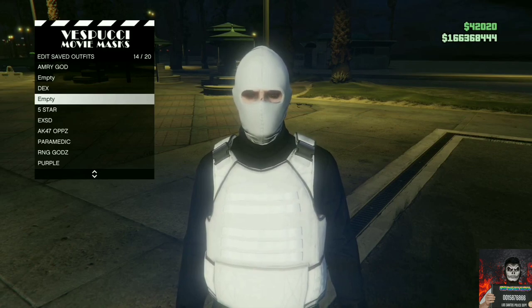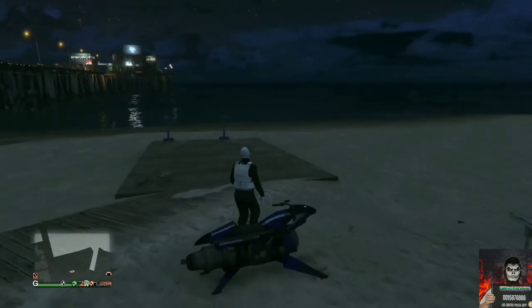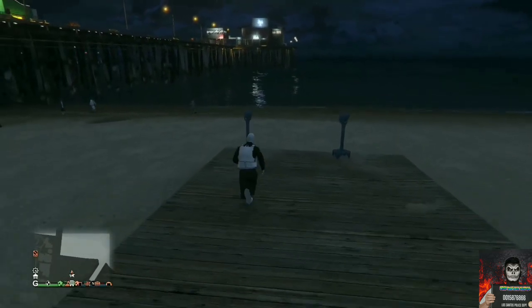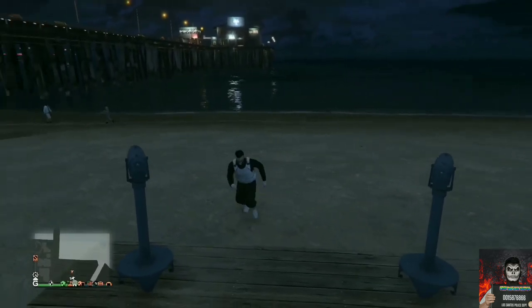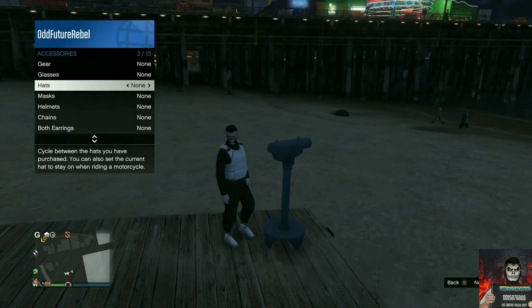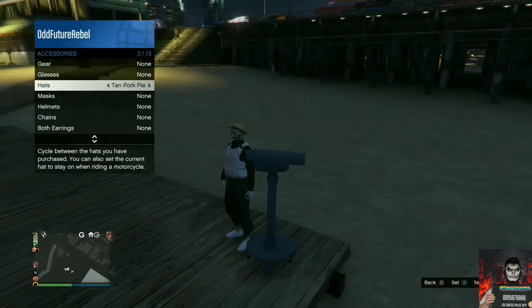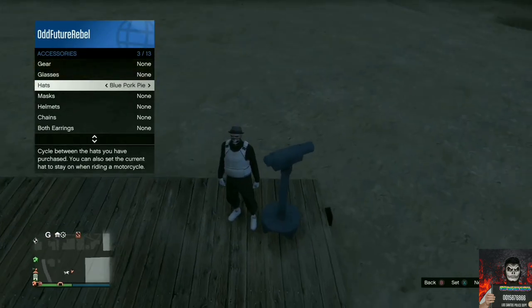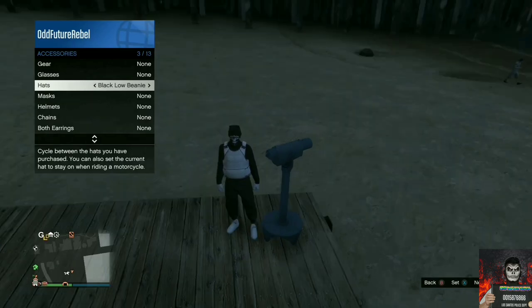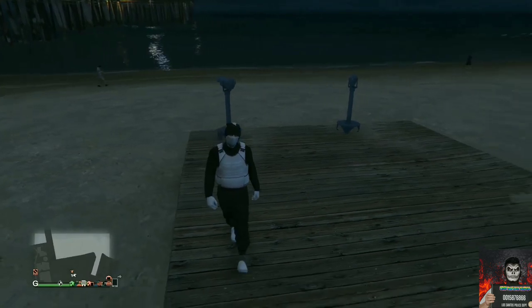Go over to the closest telescope so we can do the telescope glitch. All you want to do is run past the telescope while pushing right on the d-pad, then pull away from the telescope and your mask should disappear. Open up the interaction menu, go over to style, go to accessories, and cycle through the hats to find the black low beanie. Once you find it, back out from the interaction menu and walk away from the telescope.